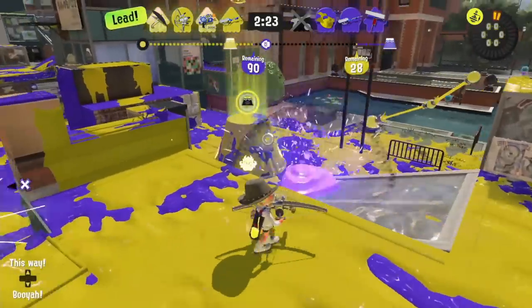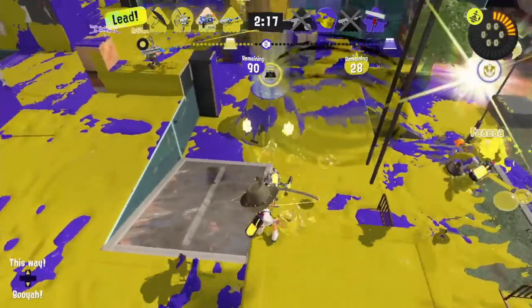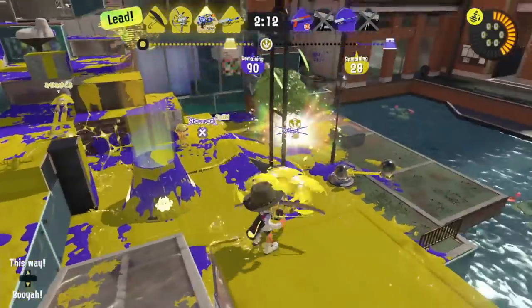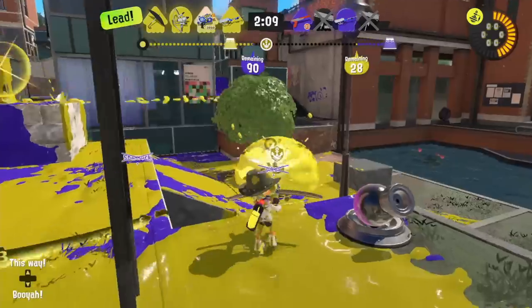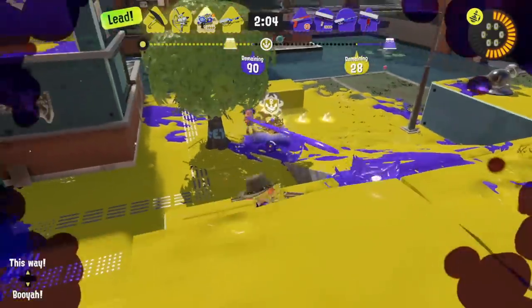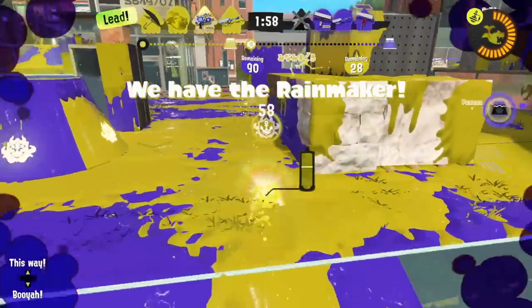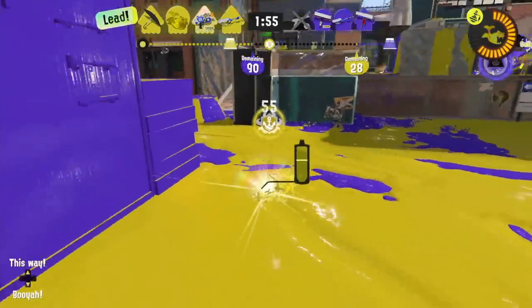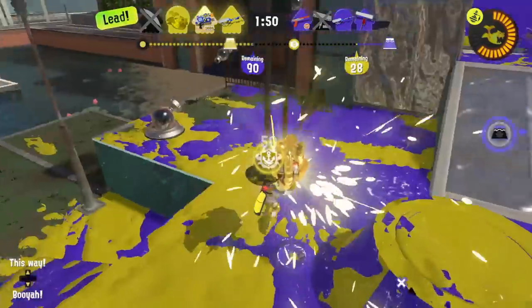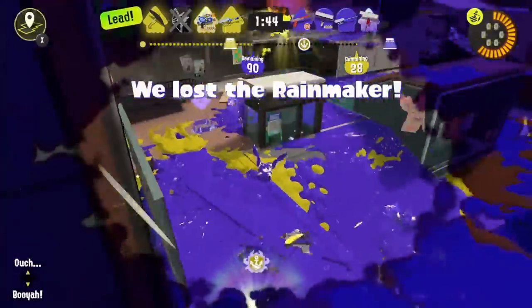That's all the raw mechanics of Toxic Mist covered, so what does this tell us about how Toxic Mist should be used? In my opinion, what sets Toxic Mist apart from other subweapons is how long the effect lingers on the stage and the fact that it applies a debuff to opponents, both of which are essentially unique characteristics, with the closest comparisons likely being point sensors and angle shooters with their marking effect. The mist cloud lasting for 5 seconds is pretty extreme in a game that moves as quickly as Splatoon 3 does, especially when you consider that most specials rarely last much longer than that, and those cost an entire special gauge, while Toxic Mist is a mere 60% of an ink tank. Pair that long duration with the slowing effects of the mist debuff, and it becomes obvious pretty quickly that this sub is primarily designed as a defensive option meant to slow down and restrict the other team.